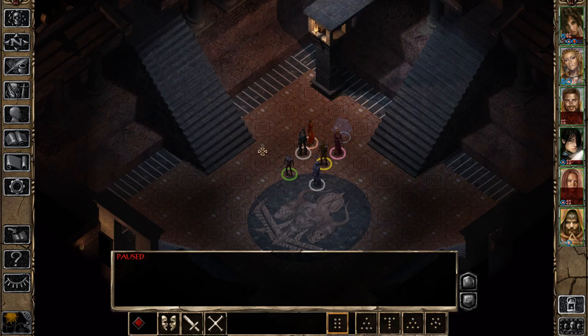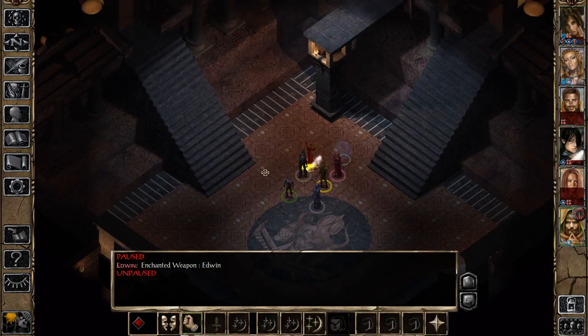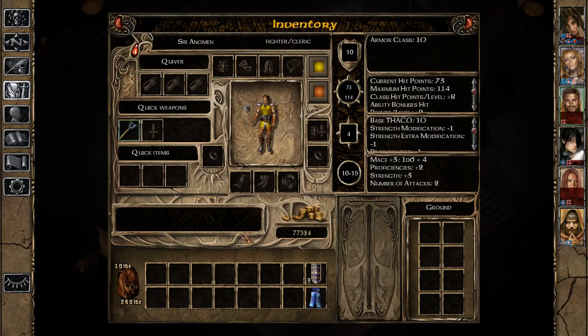We're continuing in the Asylum Maze beneath Spellhold, and we're about to cast our first Project Image. But before we do so, let's create ourselves another weapon. I'm going to go with another Shortsword, just to give Sanoshira a better offhand weapon. It's not a big deal, but I think it's going to be more beneficial right now, because another good idea would be to create ourselves another mace.